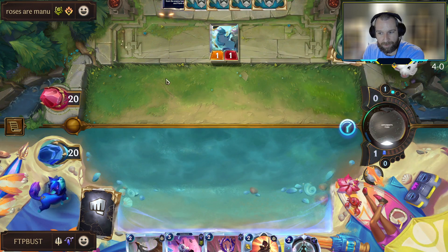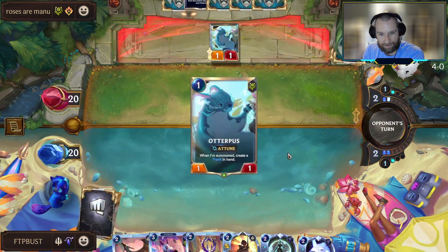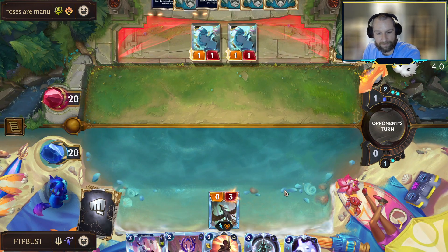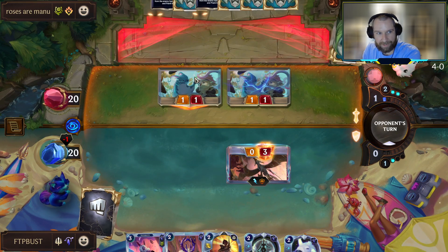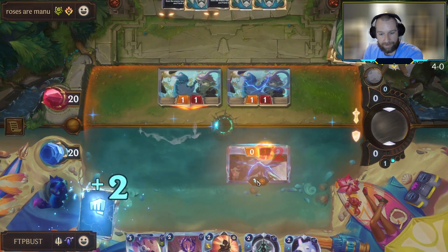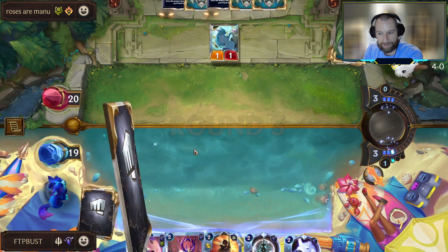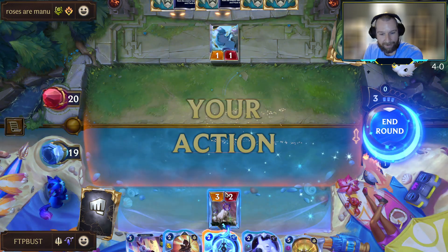Teemo, Caitlyn, Nora — opponent leading off with the Otterpus. We'll have to see if we're up against Curious Shellfolk — I hate that card so much. I think this is an okay space for our Broadwing. If he's got a Mystic Shot or something to kill it, it's not that big of a deal. Clearing out the Otterpus and getting the Piltover Peacemaker — a two-mana trade for about three and a half.